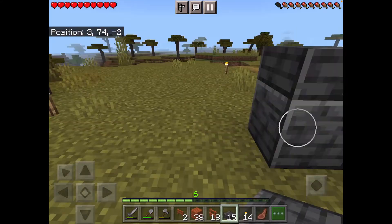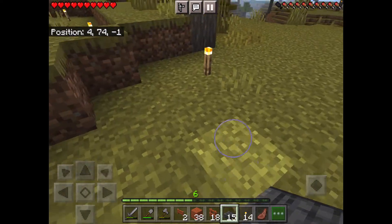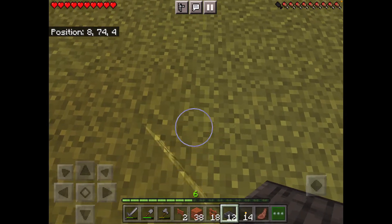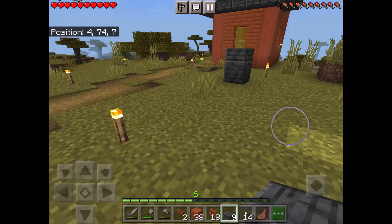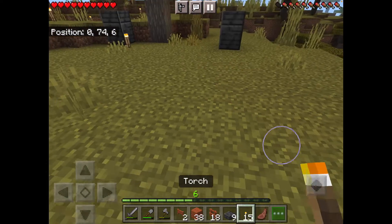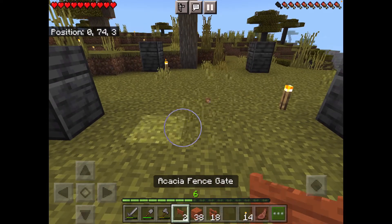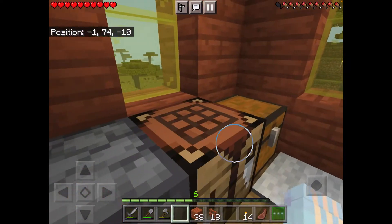I want the corners to be deep slate because this is gonna be a nice animal pen — not just basic, it's gotta be fancy. These are five blocks apart so it will be a square pen. Now we just need the fences and the gates. I only have two gates, which is really annoying, so I'm gonna go ahead and make another gate.